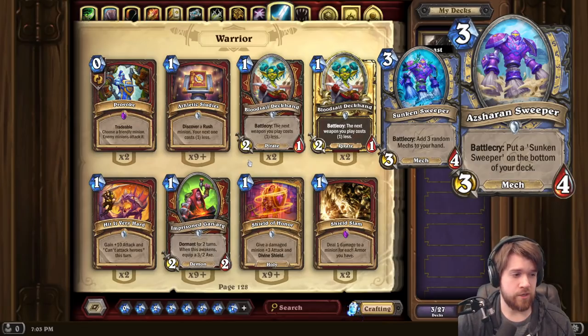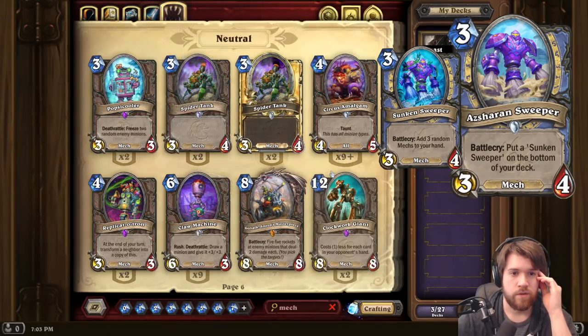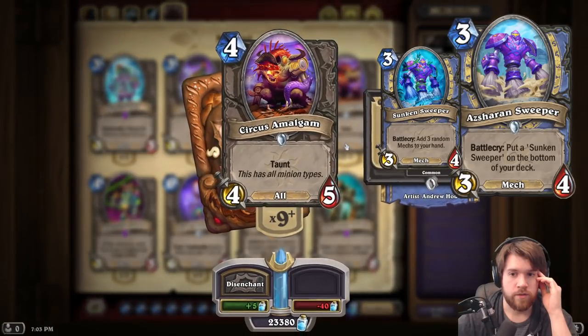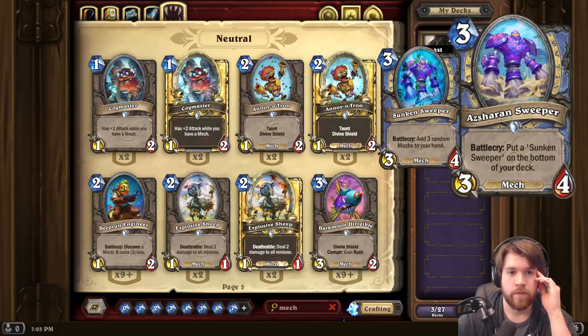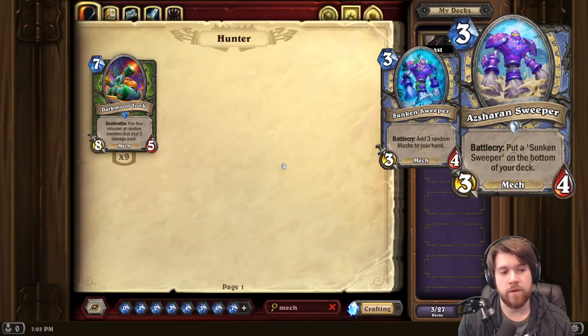I have a lot of problems with this card. The biggest problem is that the Mech pool, at least right now, is just not very good. Circus Amalgam is rotating, Claw Machine is probably the best Mech and we're losing that. Currently Mechs are just bad. I wouldn't even play Sunken Sweeper in my deck, let alone Sharan Sweeper which makes me put work into drawing a Sunken Sweeper. Adding 3 bad cards to your hand doesn't really help. It doesn't fit any Mage archetype, and even if the Sunken Sweeper effect were good, you'd probably have to play Dredge cards to make it work — and Dredge is just a pretty weak keyword. I think this card is just kind of bad.